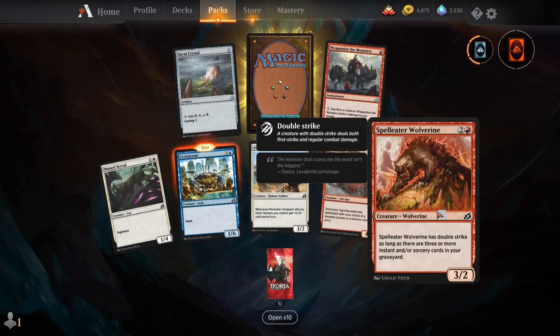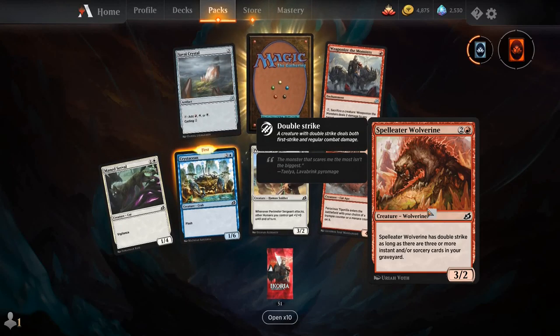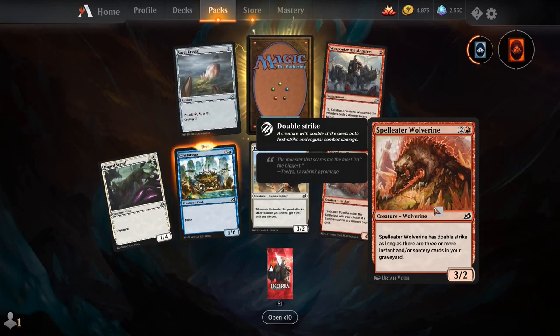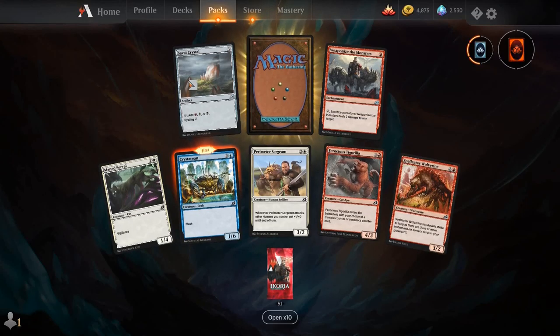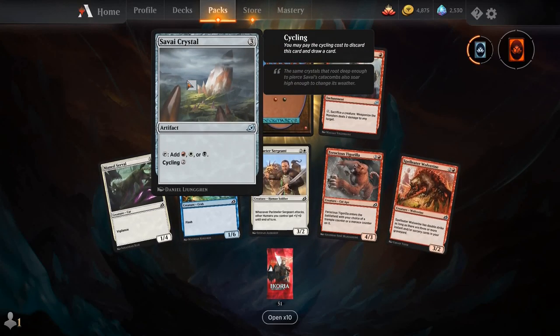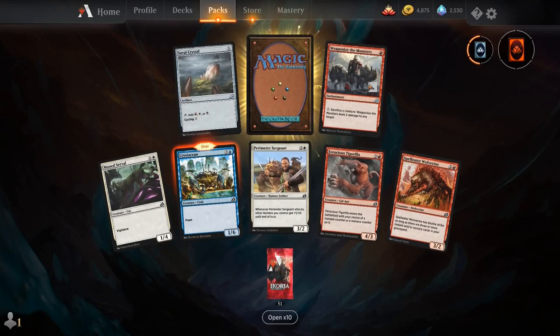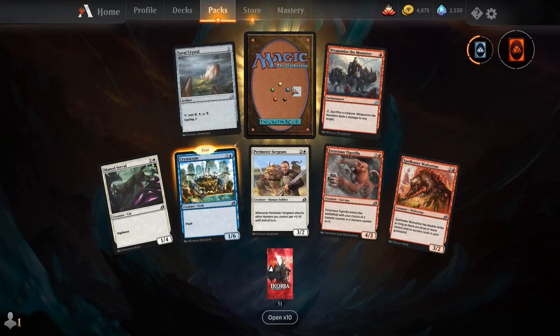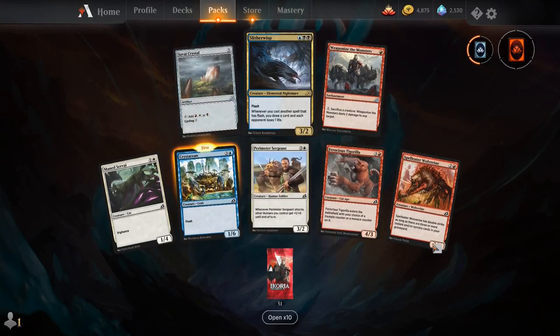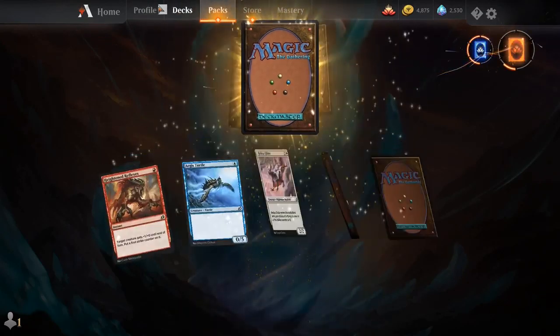Main Serval, Crystallization, Perimeter Sergeant, Ferocious Targarilla, Spell Eater Wolverine — something I might want to put into my Izzet Spells Pauper deck that I've been playing around with. Survey Crystal — all of the wedges also have three-mana artifacts you can cycle away. Weaponize the Monsters, and our rare is another Slitherwisp.